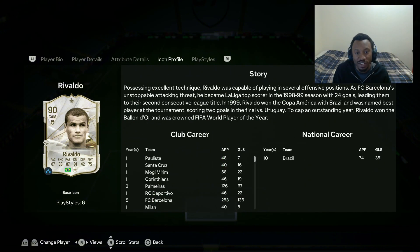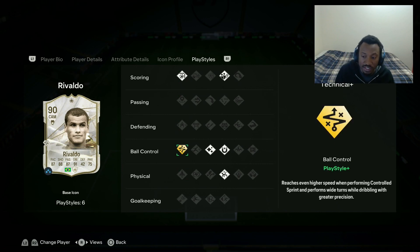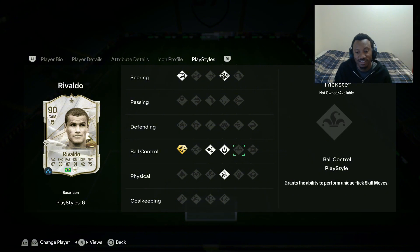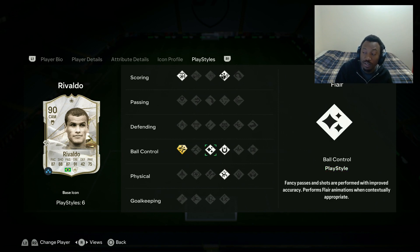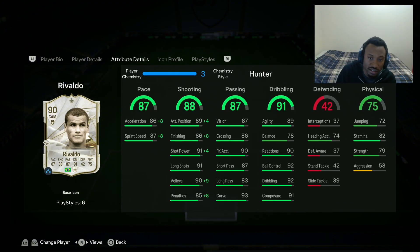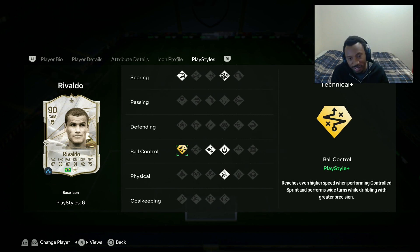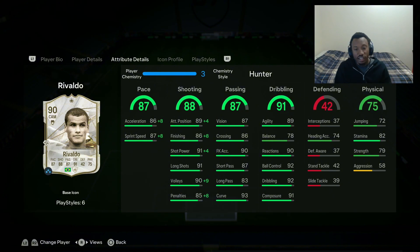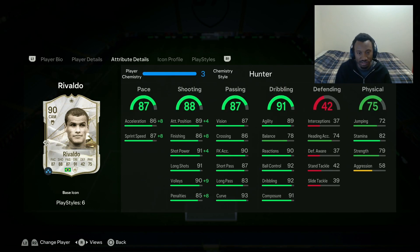Rivaldo's shooting is elite. I tried finessing but it let me down several times - I think I scored a couple of finesse goals. His dribbling, his control dribbling is insane - his movement is illegal honestly. Technical Plus is OP on any card. If you want to drift with players on the wings you need players with Technical Plus. His dribbling was elite, his shooting was amazing as well, but it let me down in some cases. I want to play him as CAM - I'm not gonna play him on the wings because he's not as fast as I want, even with Hunter.